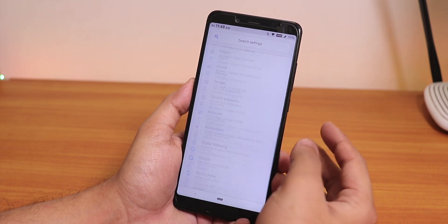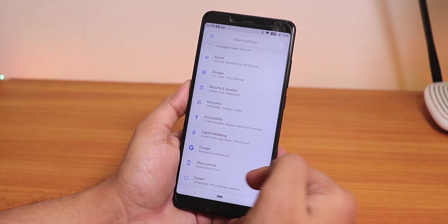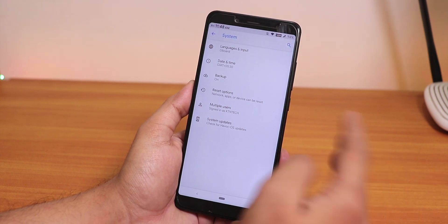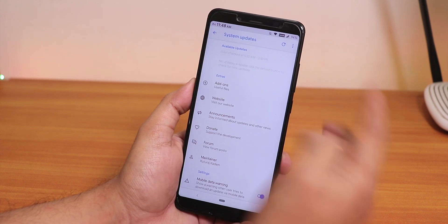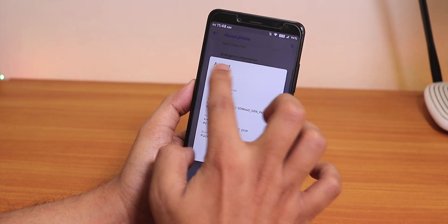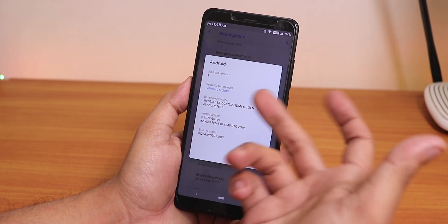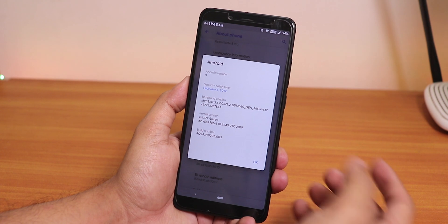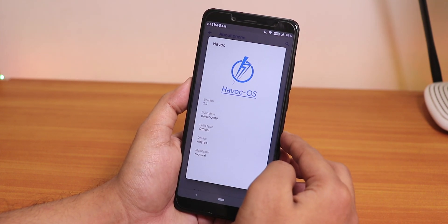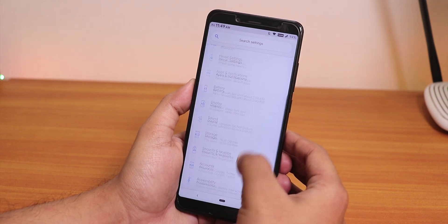In Settings, the icons look somewhat OxygenOS-like, but you can change them from customization settings. The About section is in the Settings list directly — not inside System. Going to About Phone: Android version is 9, the February 5th 2019 security patch is present, the kernel version is Derp Plus kernel. Inside HavocOS we have the HavocOS logo, version 2.2, and build date of 6th February 2019 — official build.